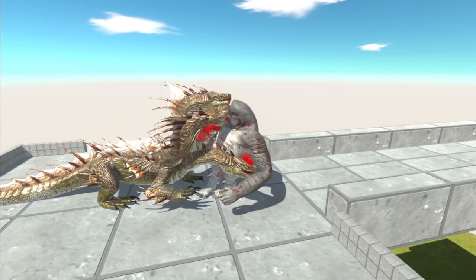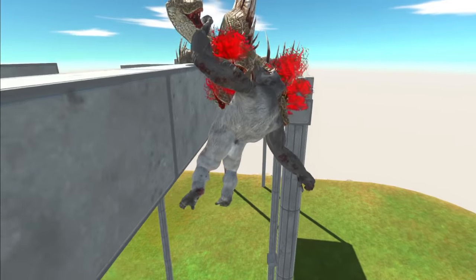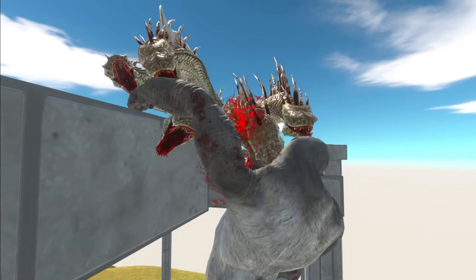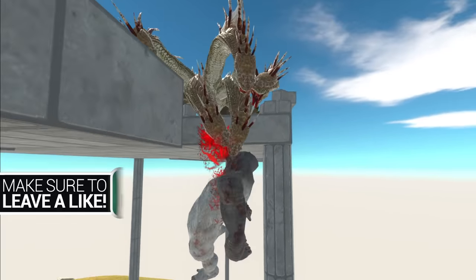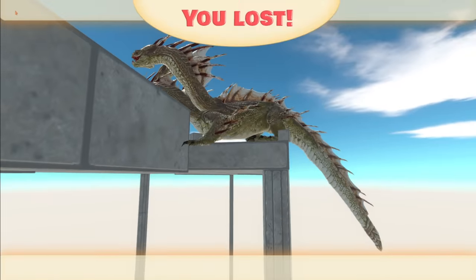Here we go. Come on, Guru, you got this. Don't fall — no. He's holding on — don't let go, Hydra. He's holding onto his face. Down he goes. Instant death.